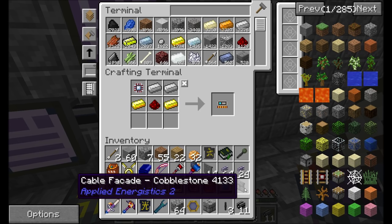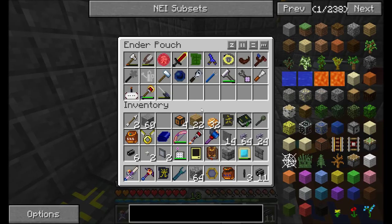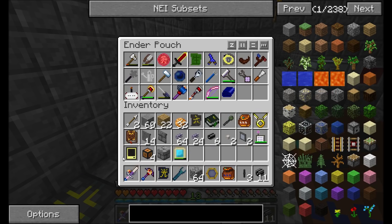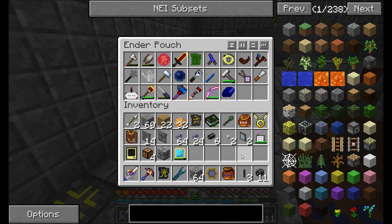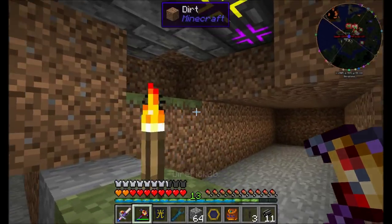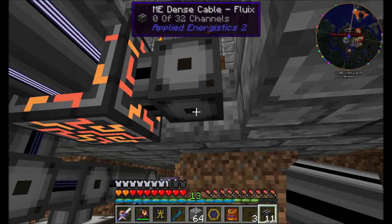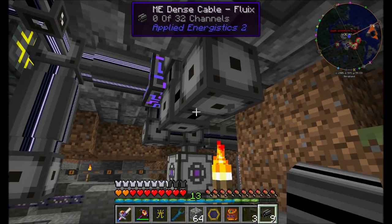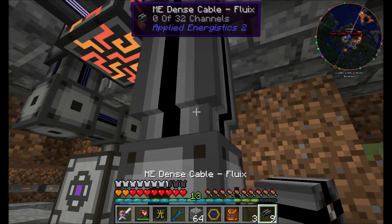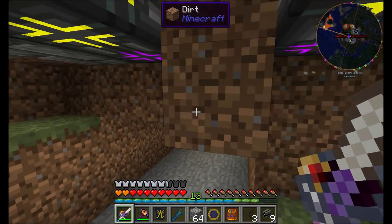Let me clean up my inventory real quick. I'll get rid of these things and put some stuff in my blue bag that I don't need at the moment. So let's take a look at P2P channels. The first thing you want to do to get P2P channels going is have access to some kind of channels, because in the end you're still going to need access to all 32 channels. Don't think that because you're using P2P channels you don't have to have access to the channels you need — you still need them in the end. But it allows you to transmit them a long distance without using a whole lot of cabling.